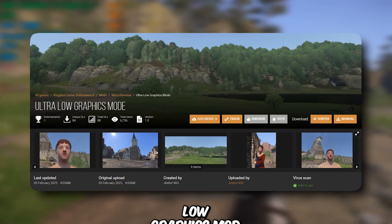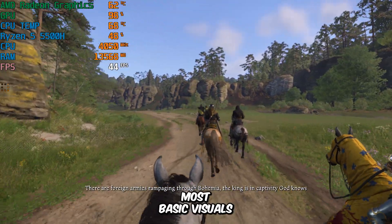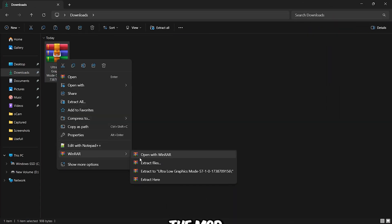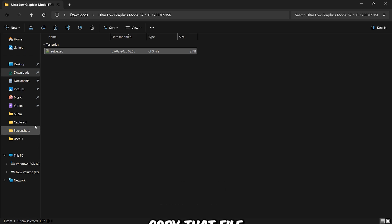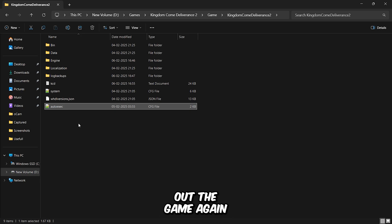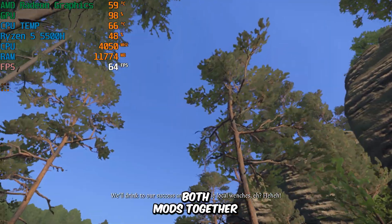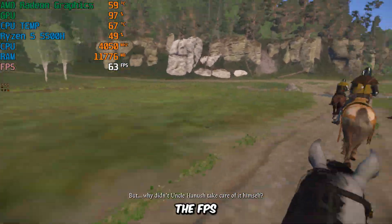If you want to squeeze out even more performance, you can use this ultra-low graphics mod. This mod will downgrade the game to the most basic visuals and provide an insane FPS boost. Simply download the mod, extract it, and you'll find an autoexec file. Copy that file into the Kingdom Come Deliverance 2 game directory. Once done, you're all set. I definitely recommend using both mods together, as they will provide a massive boost in performance. You can really see the difference in the FPS.